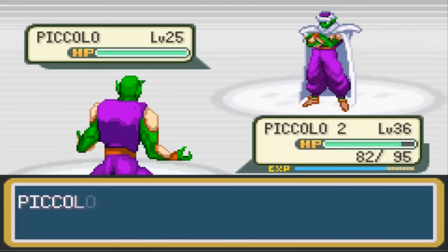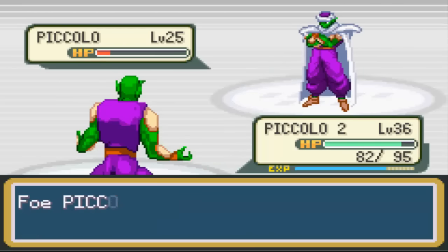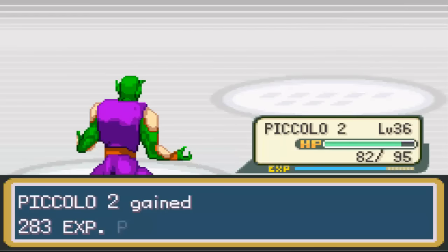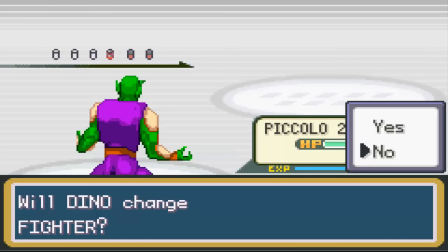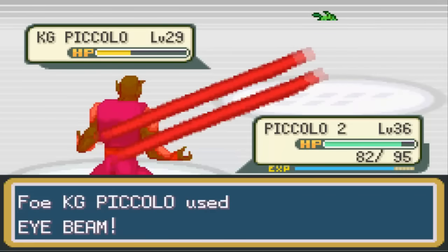He's gonna use Piccolo next - it's just a regular Piccolo at level 25, way too easy. This Piccolo uses Size Seat - I'm just gonna speed through this. Hell Zone - that was easy. Oh wait, King Piccolo?